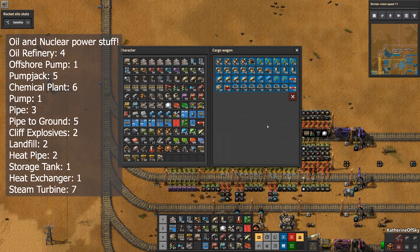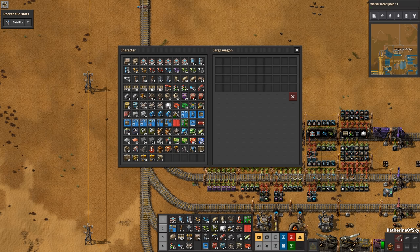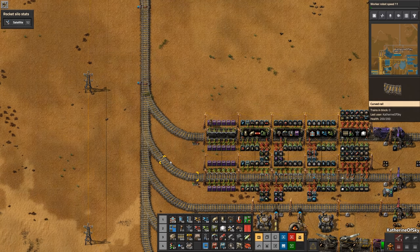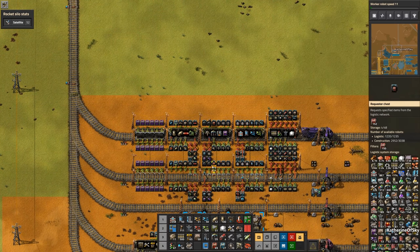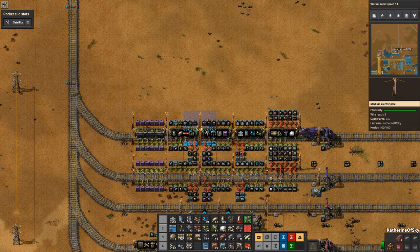Car 4 is our last parts wagon and we have oil and nuclear power stuff. Car 5 is the recycling wagon. Surround it with a few active provider chests with stack inserters facing outward so that you can recycle any items that your outposts don't need anymore. The purple chests will empty themselves into your base storage. Now after you have all your chests and filters set up, add the medium electric poles and you're ready to go.